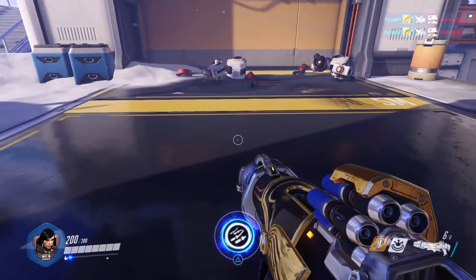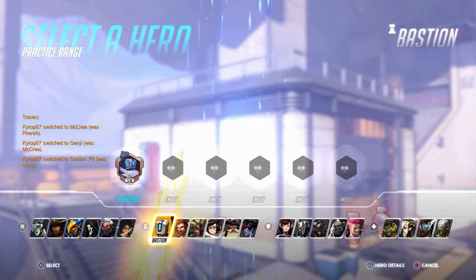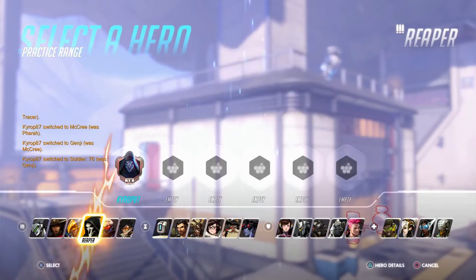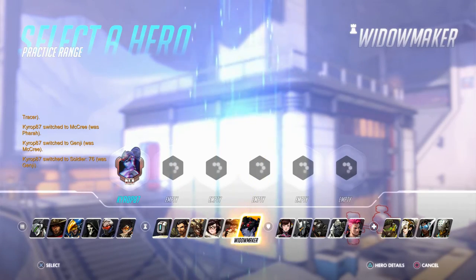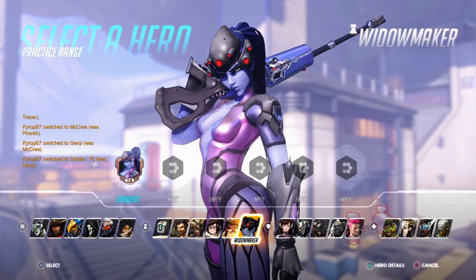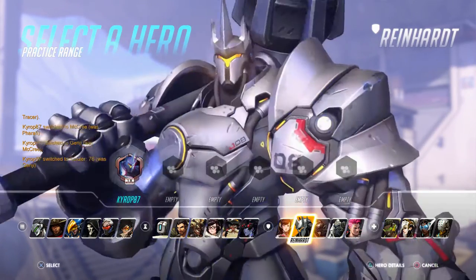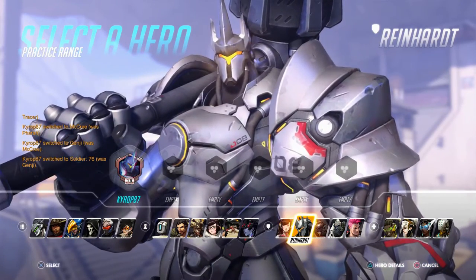Now I'm going to go over the different types of characters in the game. The first type are the Damage characters — fairly average health and very aggressive. The second are the Defense characters, like Hanzo and Widowmaker, who can sit back and one-shot people. Then you have Tanks, who can get up close and take tons of damage.